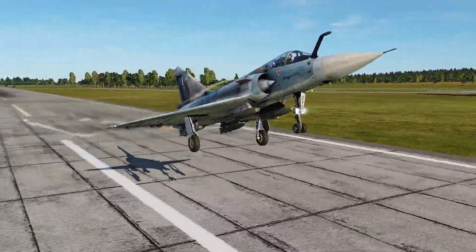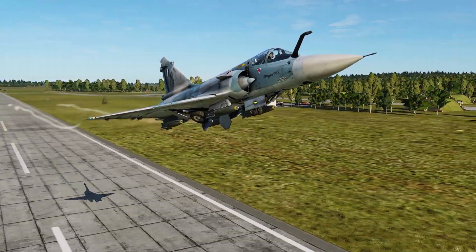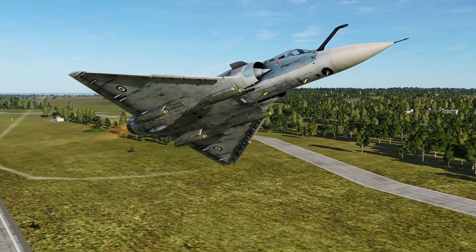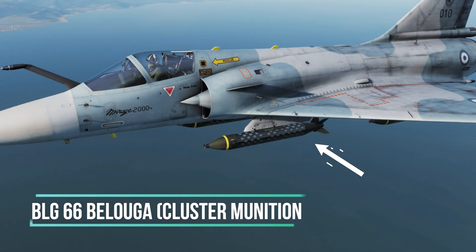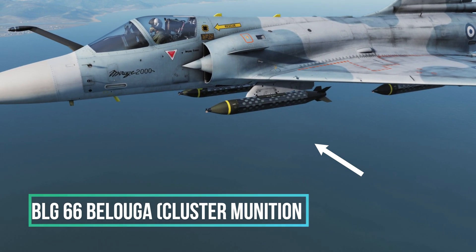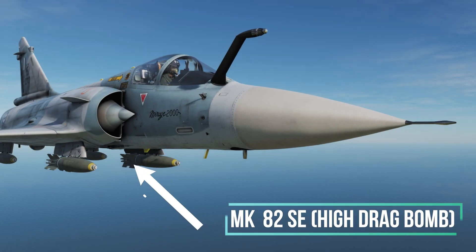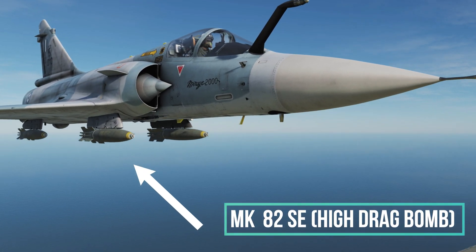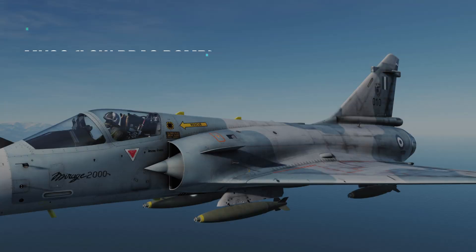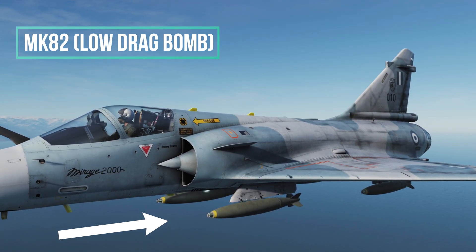Unlike most modern jets we have in DCS at the moment, the pilot does not set the bombing mode. In the Mirage, the bombs have set modes on how they are deployed. These are either in the CCIP mode or the CCRP mode. For CCIP we have the BLG-66 Beluga, and we have the Mark 82 Snake Eye high drag bomb. For CCRP we have the Mark 82 low drag bomb, distinguishable by its smaller fins.